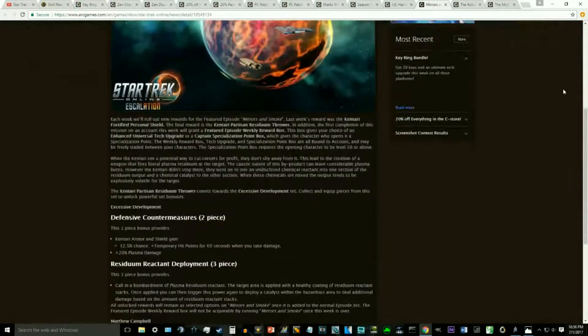We have the Mirrors and Smoke Week 4 Rewards for console. We are at week 4 of Mirrors and Smoke for Xbox and PS4. Last week was the Kintari Fortified Personal Shield. This week is the final reward of Mirrors and Smoke — the Kintari Partisan Residium Thrower. Doing the mission this week will also grant your account either a Universal Tech Upgrade or a Spec Point of your choice. The reward box Tech Upgrade and Spec Point will be bound to account so you can trade between your characters.